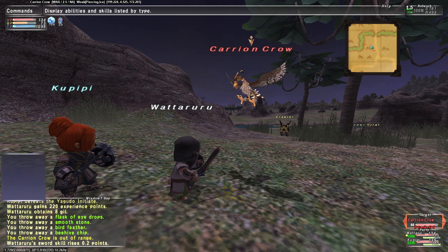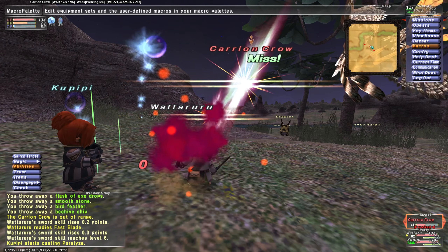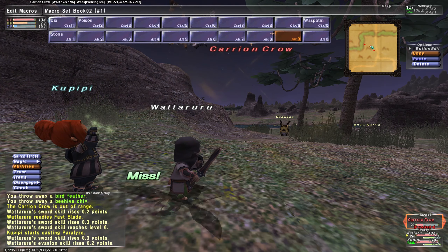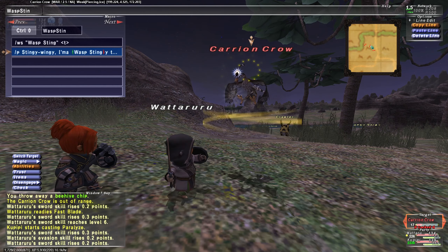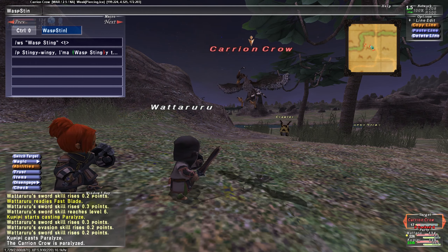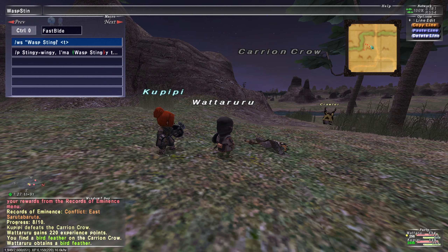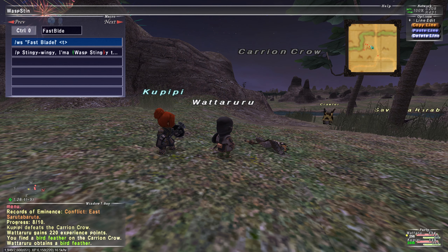Also, how are we doing on our weapon skill? Hey, we have Fast Blade now. Sweet. So instead of using Wasp Sting, we will change this over to Fast Blade. Perfect. And just like before, we do 'fast blade' in quotations, because it's two separate words under weapon skill.